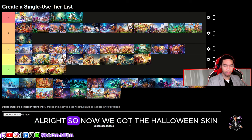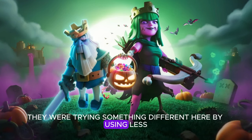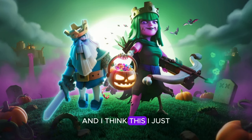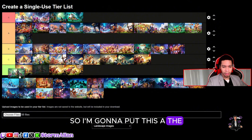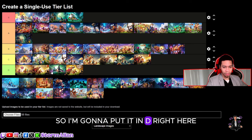Now we got the Halloween skin — royal ghosts, the undead queen. They're trying something different here by using less, but I don't think it worked out perfectly. I just wouldn't even look at this loading screen. I'm going to put this in D, the pixel might actually be better — putting it in D right here above the normal loading screen.